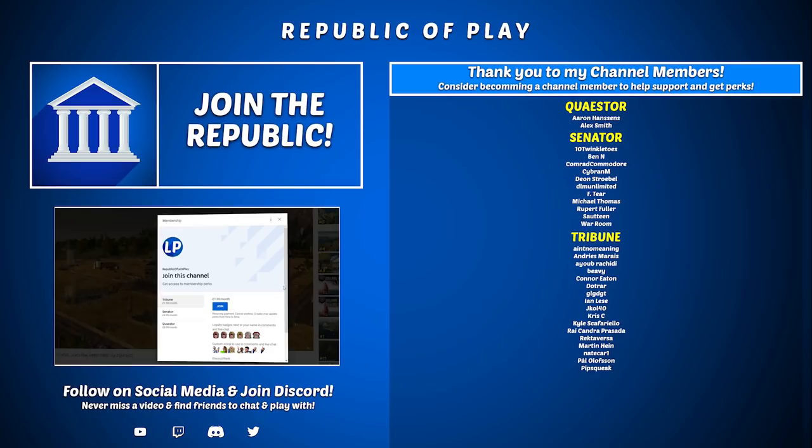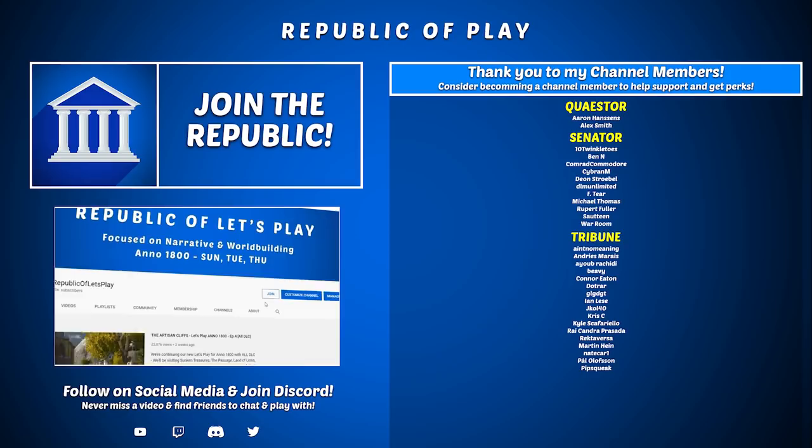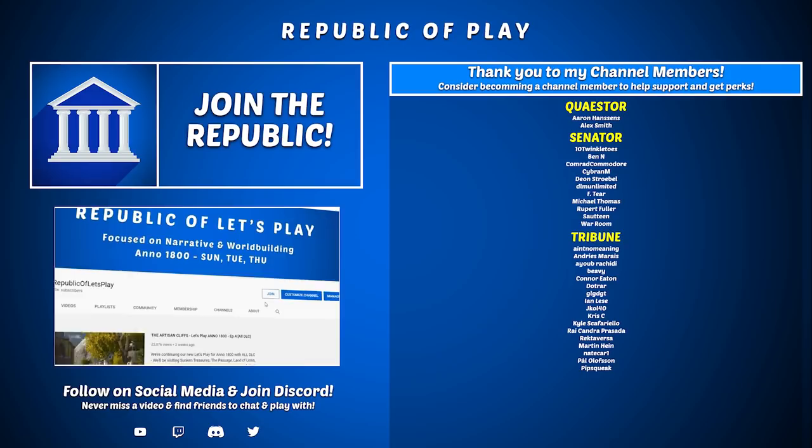Thank you very much for watching. Remember, if you want to support this series directly, you can click the Join button to become a channel member. Doing so will get your name in the credits as well as loyalty badges and emotes to use in the comments. If you don't see the Join button, it means the video has been copyright claimed, but you can still join from the channel page on desktop. You can also link your account to our Discord to get a special role that will give you access to the Senate House and a few other perks.